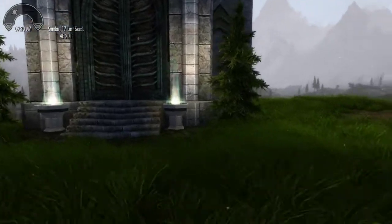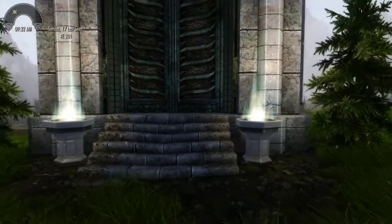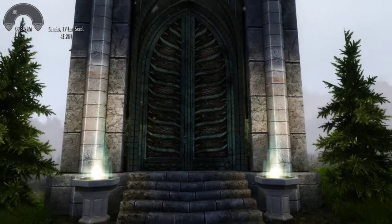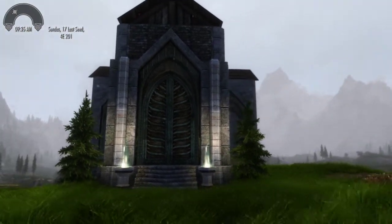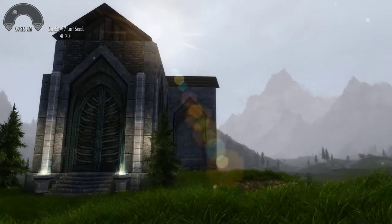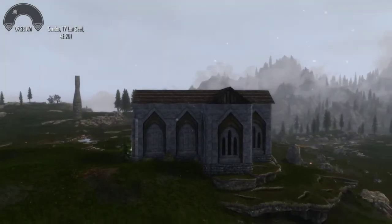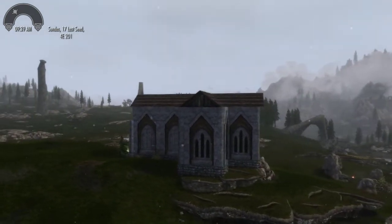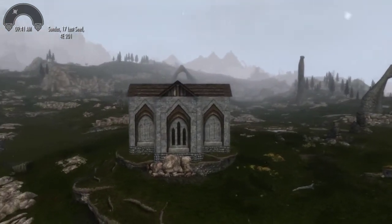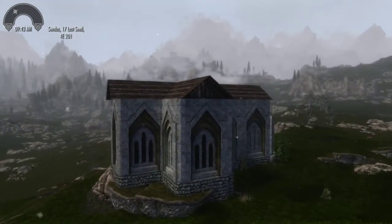We have these two little fonts here — that's what they're called in Creation Kit, the ones where you dump water into. And then this flame right here, I think, is from Blackreach, but I thought that looked kind of interesting so I stuck that in there. You can see this from a long way off, and it looks massive from a distance even though it's really not that big.